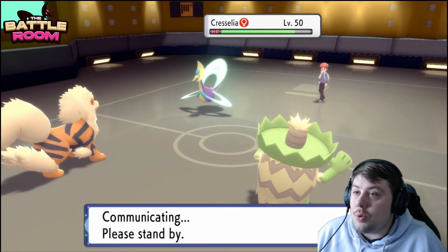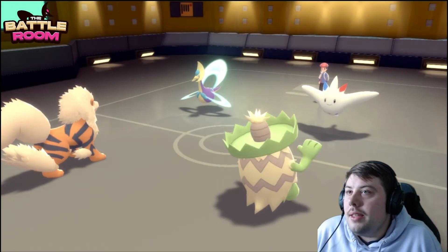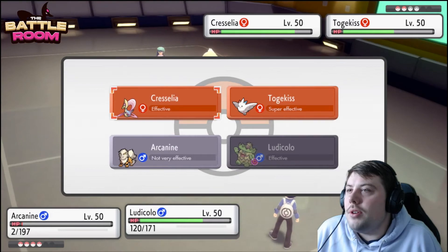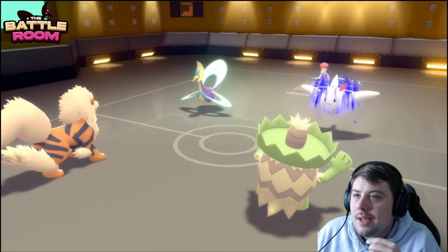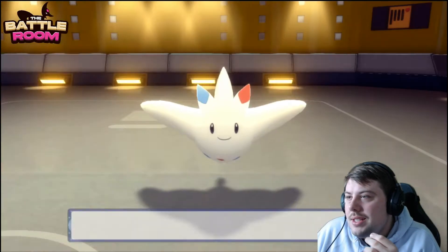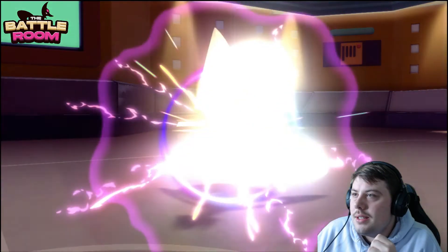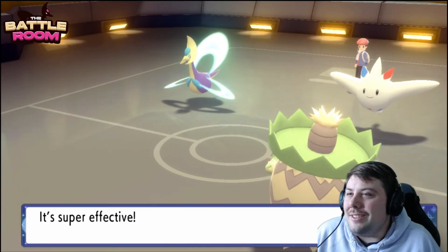Once Scizor comes in it will just X-Scissor Cresselia freely — there's no Hidden Power Fire or secret move Cresselia can run to beat Scizor. Scizor wins straight up. Togekiss is sent in at half HP. Snarl is still our best bet; going for Ice Beam — if Togekiss Protects that's okay, Latios will be able to freely hit it next turn. We need to keep Cresselia low so Latios isn't taking too much from it. Dazzling Gleam didn't come through, so Ludicolo lives.